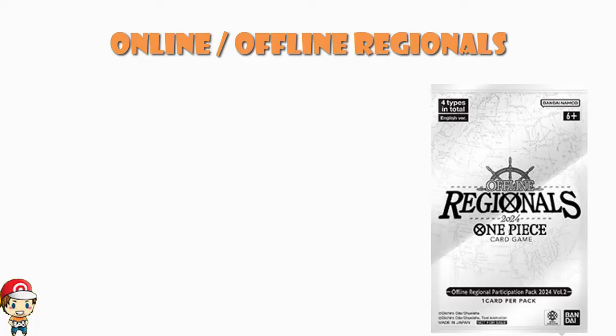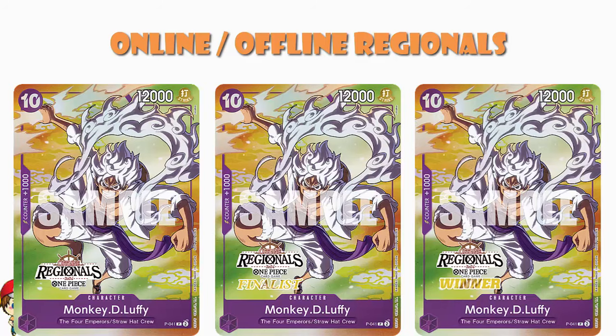These cards will look familiar — showing all three versions of the Gear 5 Luffy (regular, finalist, and champion) — because these are the 7-Eleven promos I was lucky enough to pick up in Japan. You went to 7-Eleven, bought two bits of fried chicken and some other things, and you got one of these. It wasn't random — you actually got to choose which one you wanted.